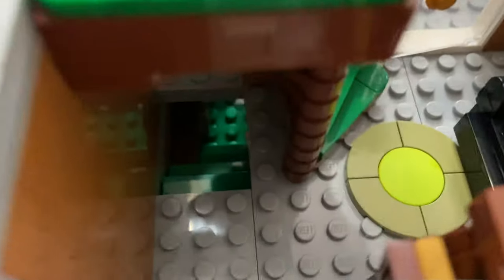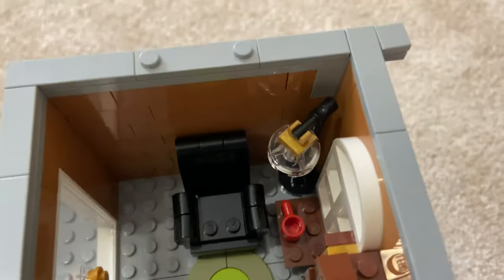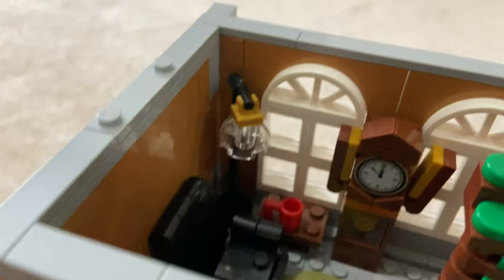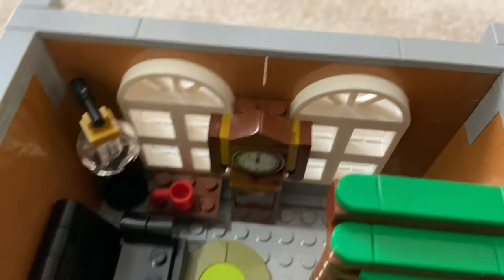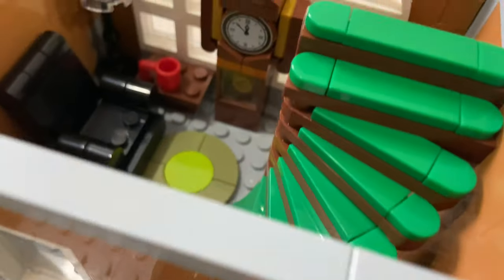Up here you can see the hall where the stairs come out. We've got a nice relaxing comfy recliner. Got a standing lamp, a table, a beautiful grandfather clock — which actually does have the little pendulum inside of it. And a little rug.